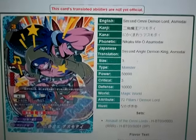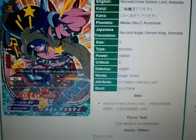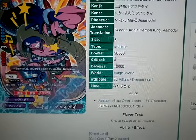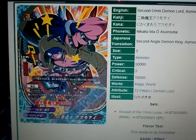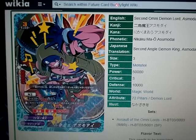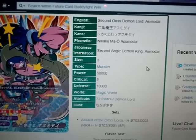Let's get started. He is a Size 3 from Magic World, of course — 50,000 attack, 3 critical, 10,000 defense. Wow! Those stats, just those stats right there. That's just wow! It's probably going to take either 2 or 3 link attacks just to take him out, but there's more to him.